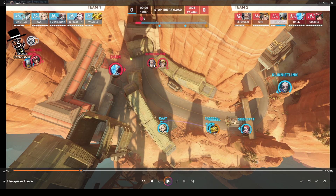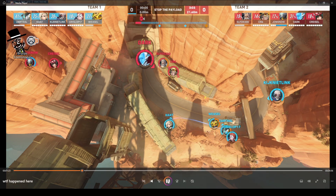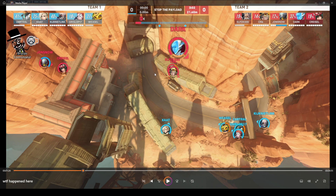As you can see, we have two DPS and a tank ready to go in without their supports present. Now, luckily one of them is Kiriko, so she can catch up rather quickly. But the Echo has decided to go in for the offensive, while the Junkrat and the tank are still positioning, and neither support are here.